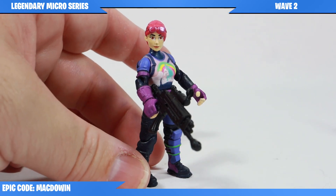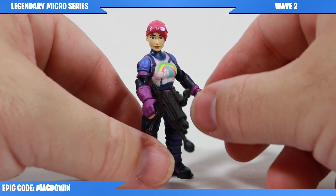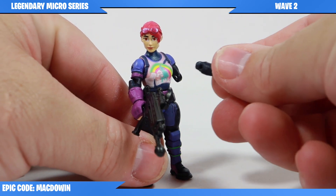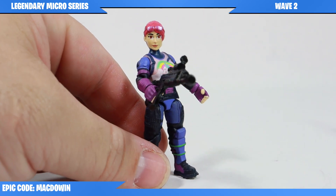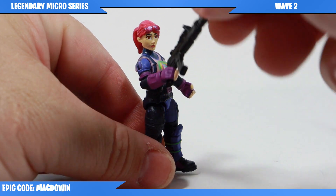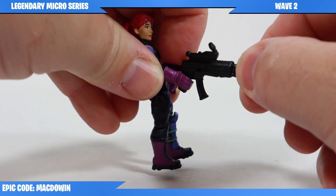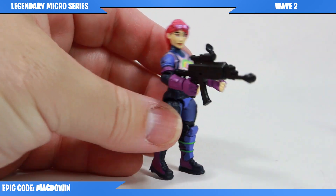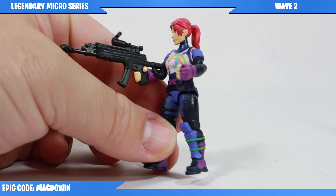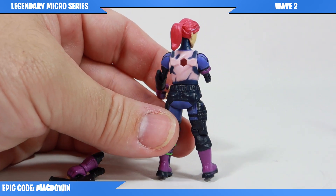Next we have Bright Bomber, and I believe I might have the most issues with this figure because the arms come off extremely easy. You can put them back on but they just fall off really easily if you're moving them around and hinging them too much. This figure comes with a scoped assault rifle, and I think the details on this figure look really pretty good.